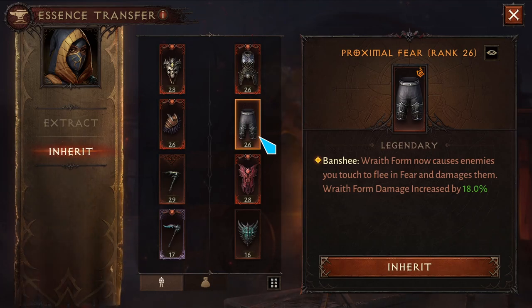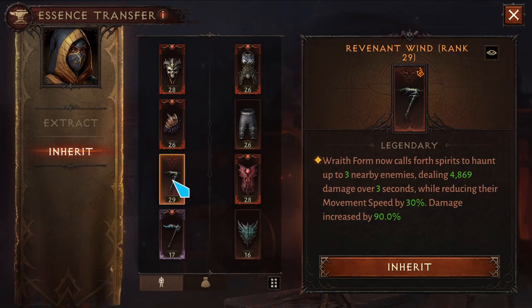For the legs, I'm using Proximal Fear, where Wraith Form now causes enemies that you touch to flee in fear and damages them. Wraithfall damage is increased by 18 percent.